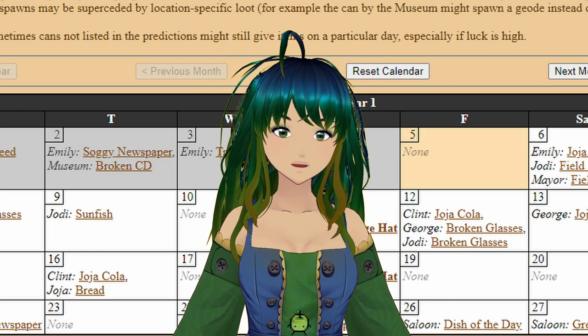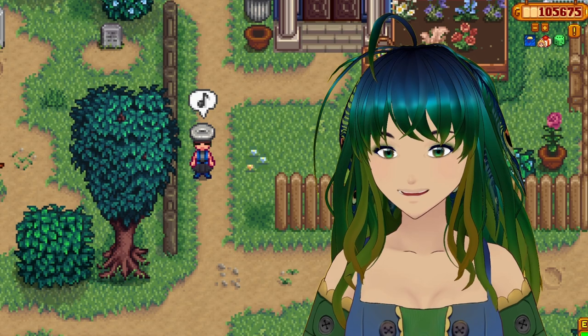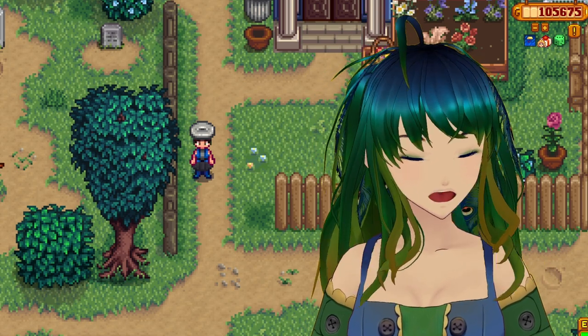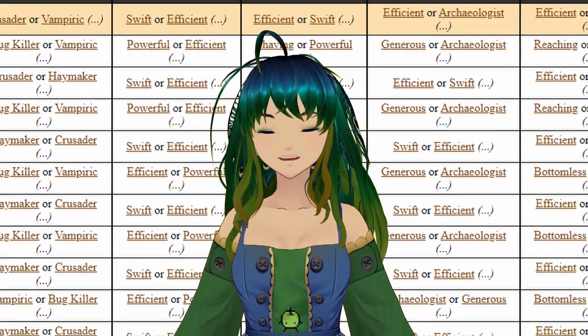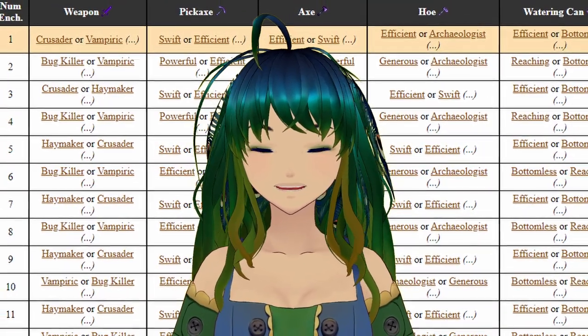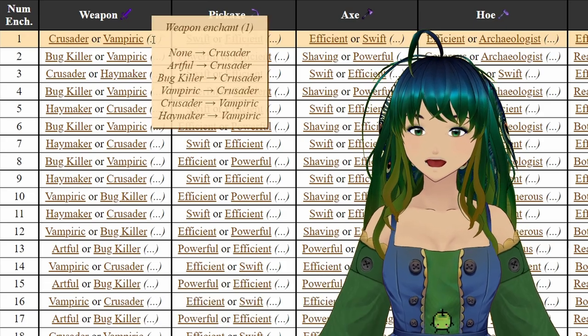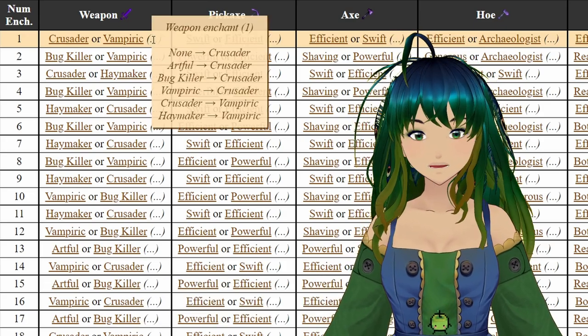We have another tab that will say what garbage cans have what on which day. If you're really dying for that garbage hat, this will be your chance and you'll know where to look. The enchants tab is a really nice tab if you want to know what you'll get when you enchant at the forge. I actually recommend just not paying attention to what's written and instead hover your mouse over the ellipsis to get the full details.